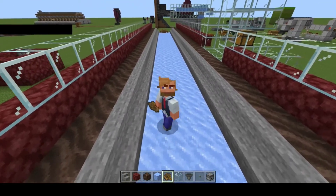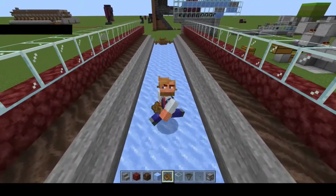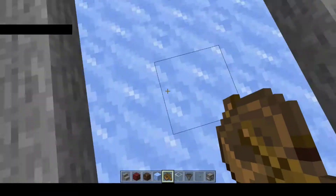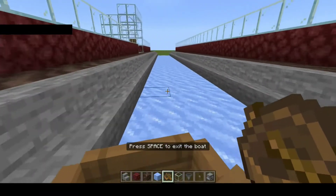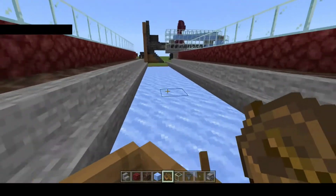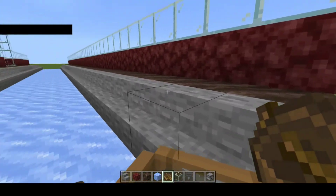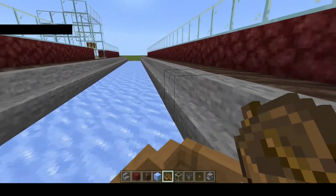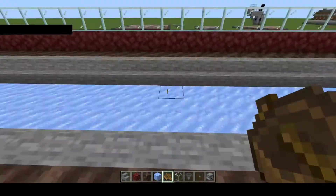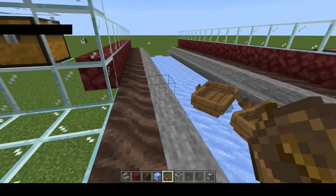The problem, a little bit of a bugbear of mine, is that people kind of use boats to move around but then just leave them lying around. They come in, overshoot, loop back, get bored of spinning around, hop out of the boat, leave it there, and go in. Boats just pile up all over the place, which means your ice pathways become a hazard area.